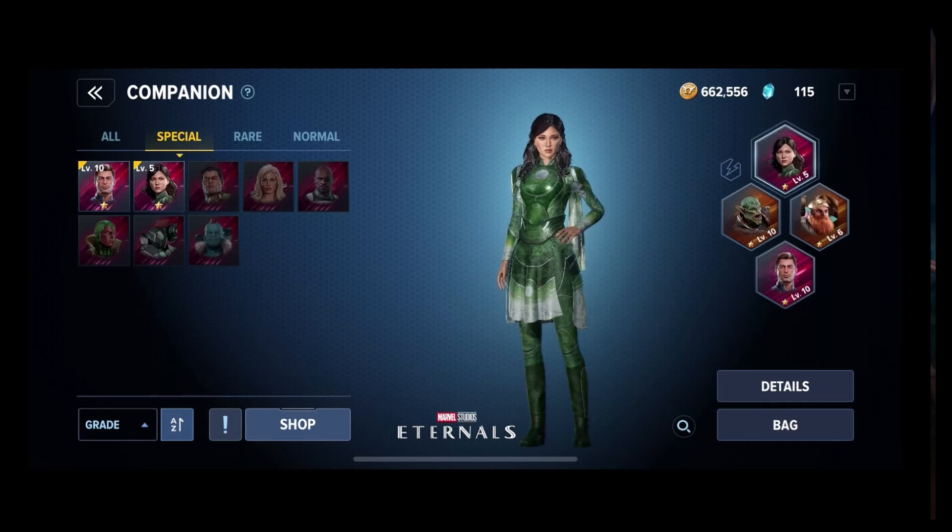Another thing — if you're going to make a companion system, you should probably let them throw their skills at any star level. What you could do is say they can throw their skill out at one star, but it's not going to be as strong as the higher stars, and you can't upgrade that skill until it gets to three stars. Now you've got the free-to-play people interacting with it, the low spenders interacting with it, and the whales interacting with it, because everybody gets to use the skill. But the higher your stars go, the more you can upgrade the skill. Because right now, one-stars and two-stars are just absolutely useless — they're just there for the stats and nothing but the stats.